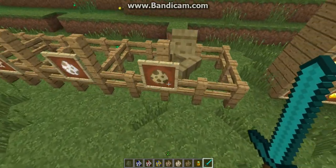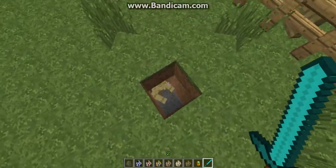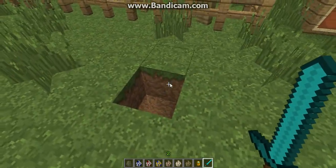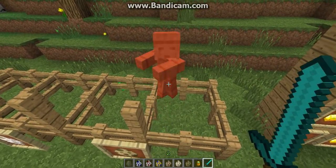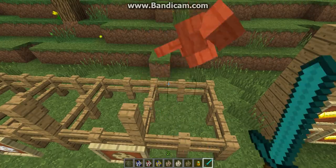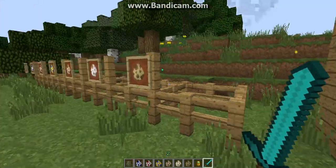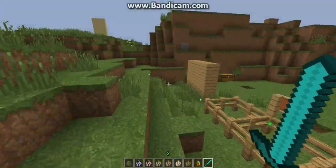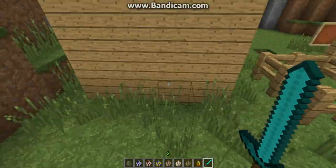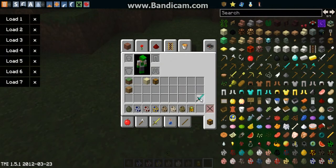The dusty skeleton takes one, two, three hits. The ghost is probably just one because I killed him with my fist earlier — yep. And the stone soldier, which I have underground here because I spawned him outside — one, two, three, four, five, six, seven — seven hits. So that's how many hits it takes with the diamond sword.